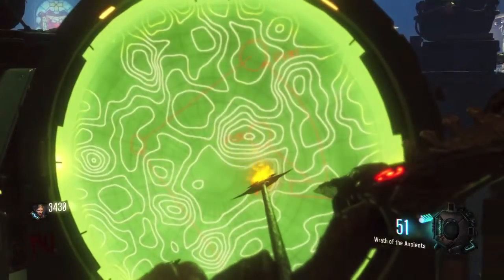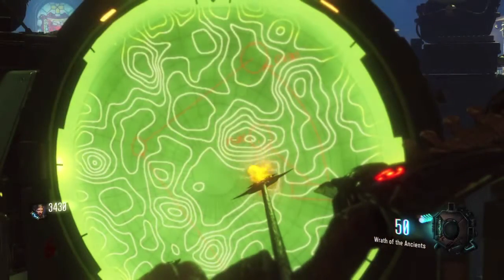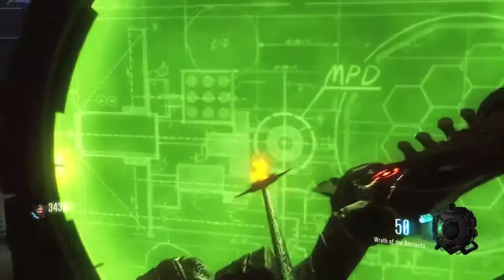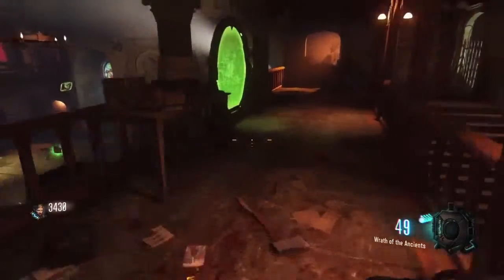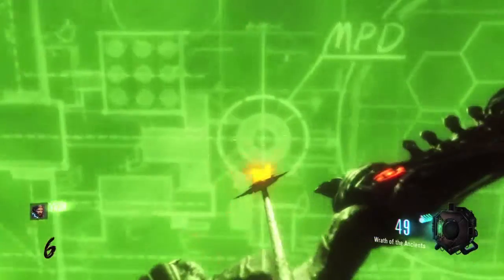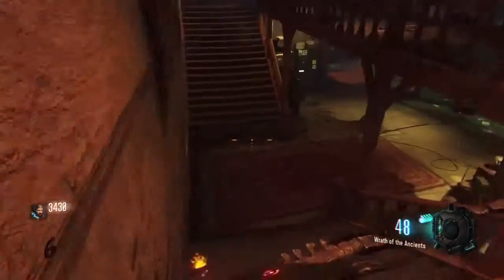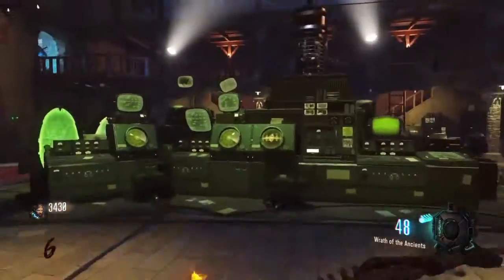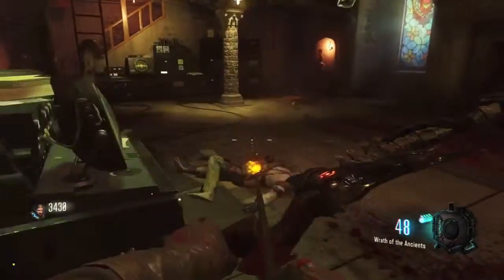The first one you want to shoot is this one right here, and you have to aim right in the center of that circle. The second green circle is an overview of the map Moon, and you need to shoot in the center of the MPD. The third and final one is also Moon, and you basically want to do the same thing you did to the second one. For each one of those, you need to do a non-charge shot from your bow. If you did do a charge shot, you need to start over the game and try again.